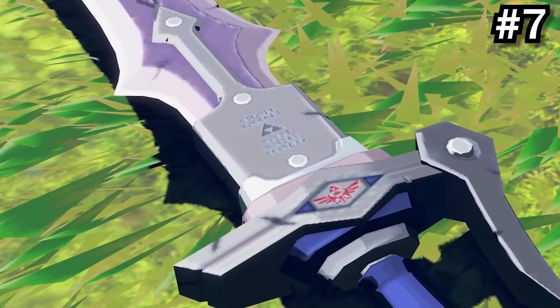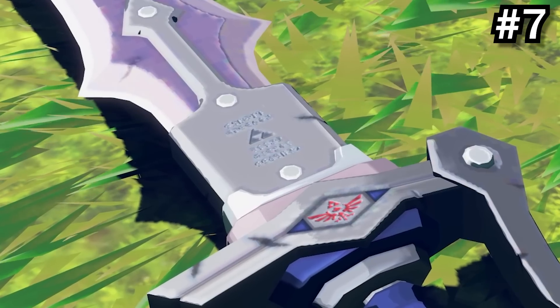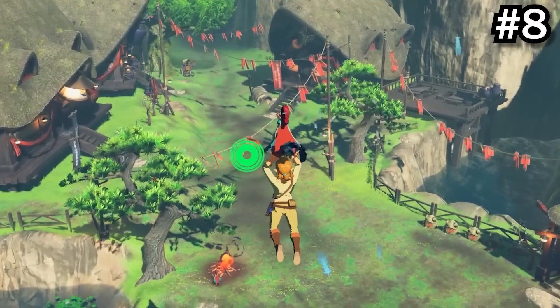If you look closely at the Knight's Claymore, you'll see Hylian text written on it. When translated, it reads: Hyrule Kingdom. Power. Wisdom. Courage.